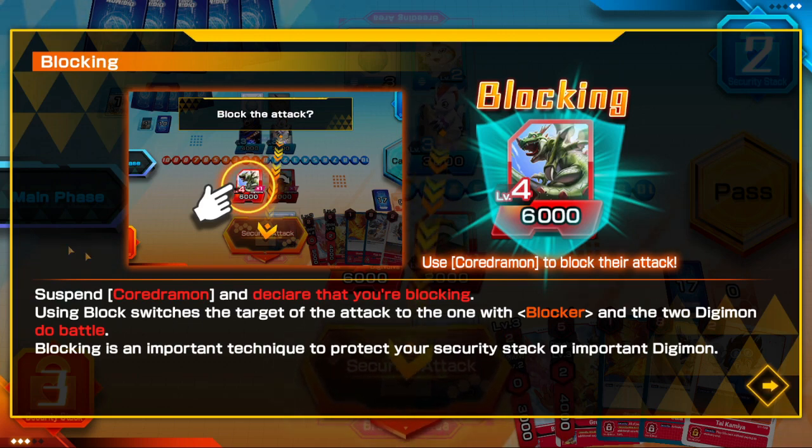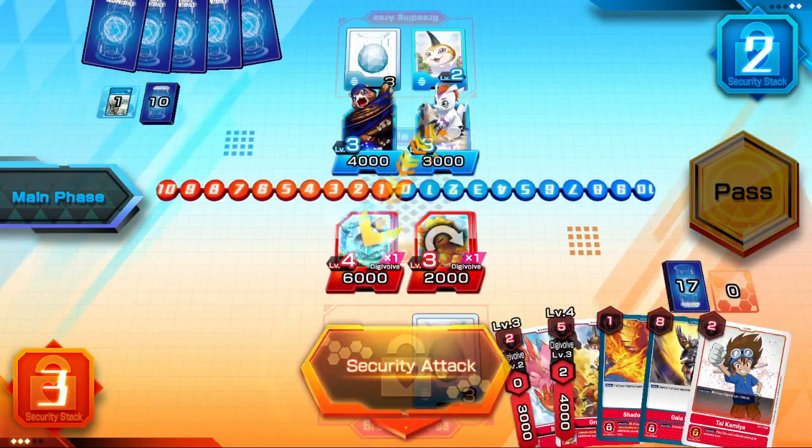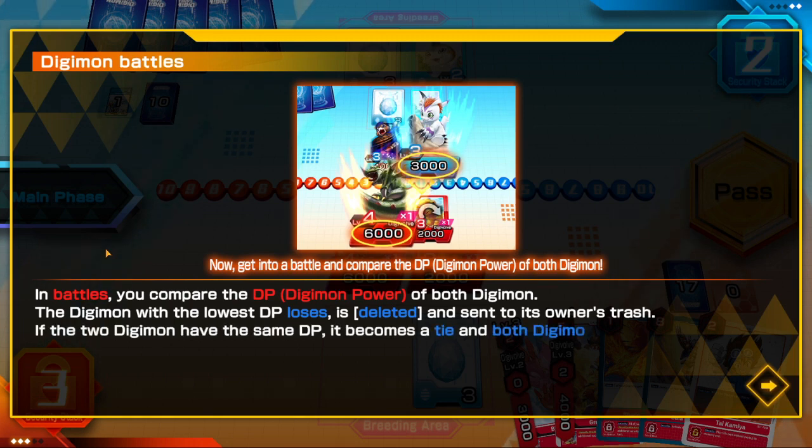In battles, you compare the DP of both Digimon. The Digimon with the lowest DP is deleted and sent to the owner's trash. If the two Digimon are the same DP, it becomes a tie and both are deleted.